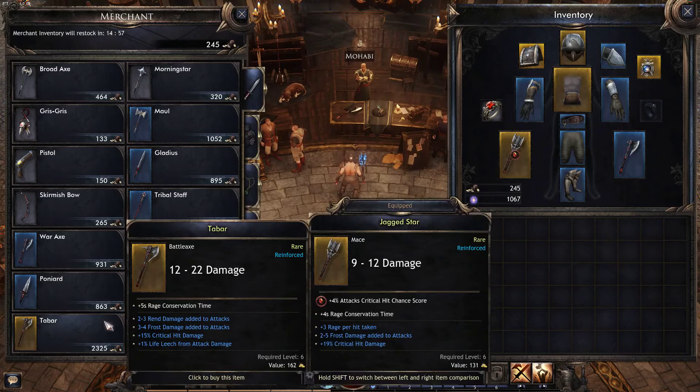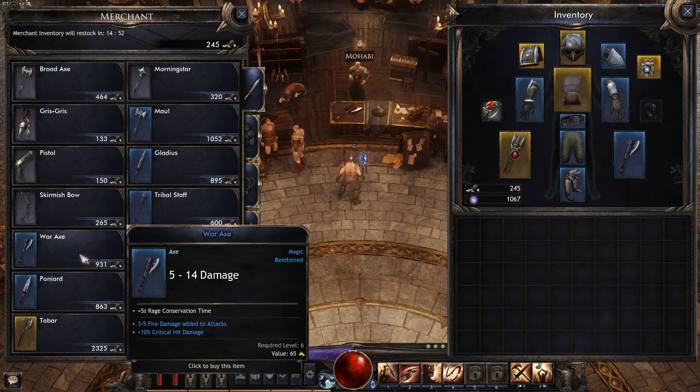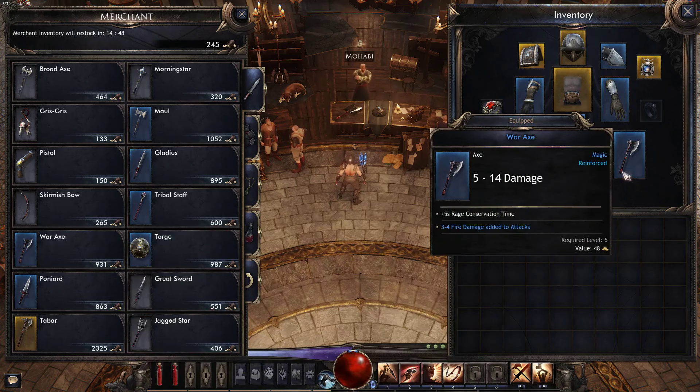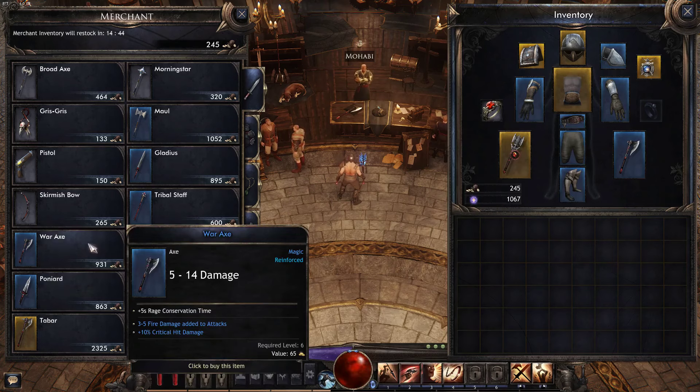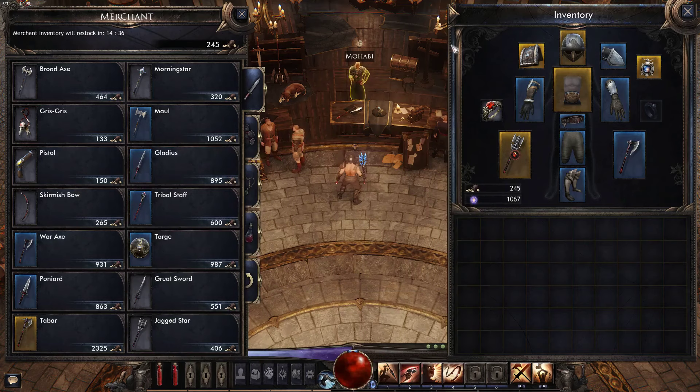Okay, what is this Tabar? The damage is great but it's basically a two-handed axe, so it's not something that I want to use. 5 to 14, 3 to 4 fire damage added to attacks. And what is this? 5 to 14, 3 to 5 fire damage, 10% critical hit damage. Okay, this is definitely a little better but I don't have the money to buy this right now.